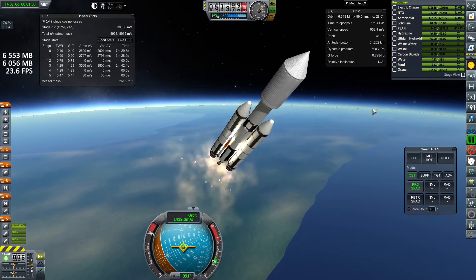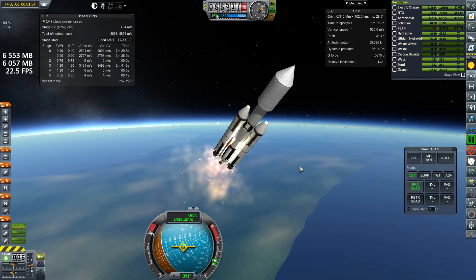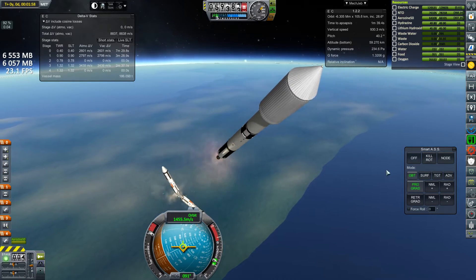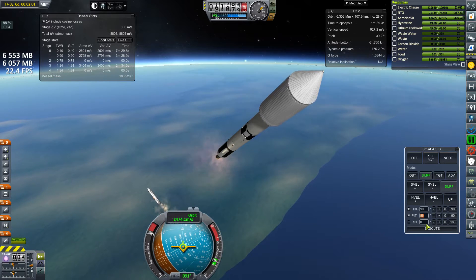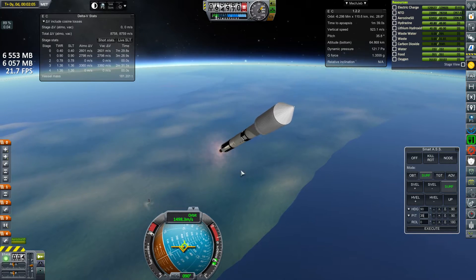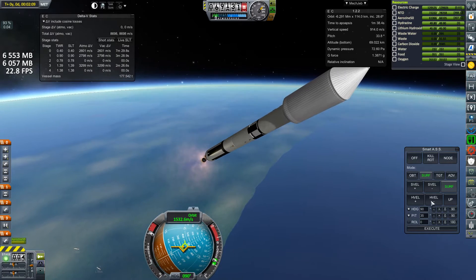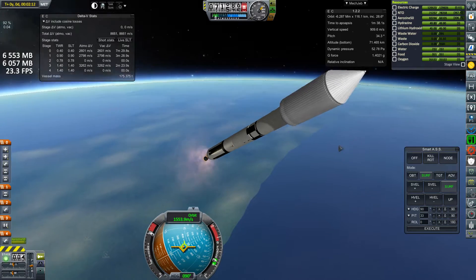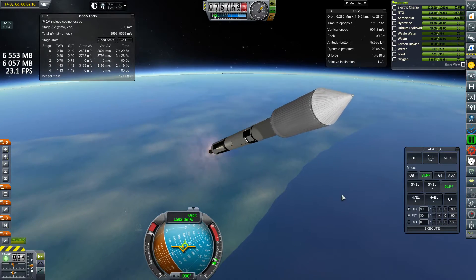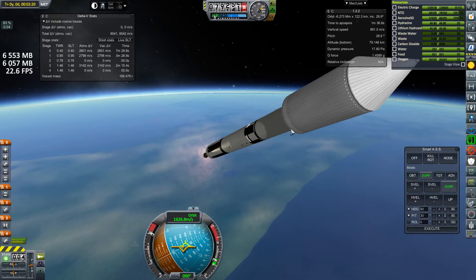Thrust is tailing off — you can see we dropped below one G. We ignite the second stage using the ullage from what remains of the solids, and then drop the solids off. We are well on our way into space. I didn't pitch down quite as much as I wanted to, but this craft is basically four stages to orbit — certainly not your average modern craft. You just add more stages to get more delta-V and more mass to orbit with these Titans.